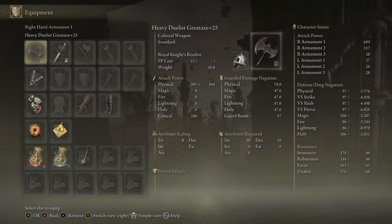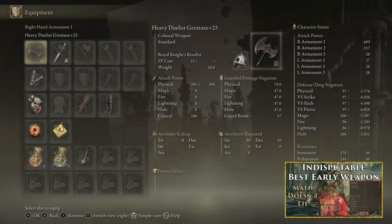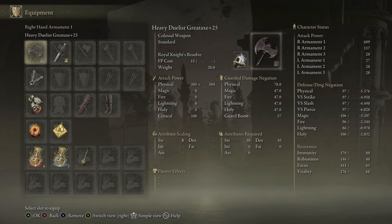So let's get right into what makes this the best weapon for early game. Now if you watched my video on the Rusted Anchor, you're probably wondering, I thought that was the best early game weapon. Well it has the highest damage potential, but trying to time a counter all the time is a huge nightmare. So if you're not trying to get the maximum possible damage or do a one-shot challenge, the Duelist Great Axe is definitely the way to go, and here's why.